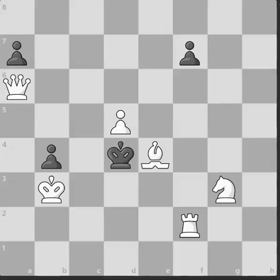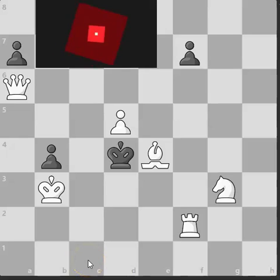Hi everyone, welcome back to another edition of my videos. Today we've got another very difficult checkmate in two puzzle — it is white to move and checkmate in two. Hopefully you can find the solution. If you'd like, pause the video, see if you can solve it, and let me know in the comments below with your thought processes. White to move, checkmate in two.